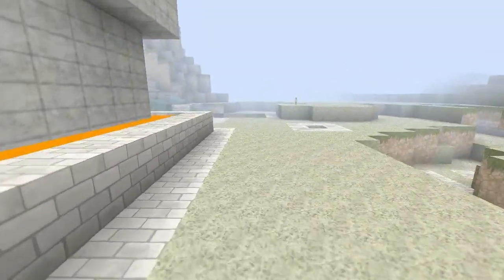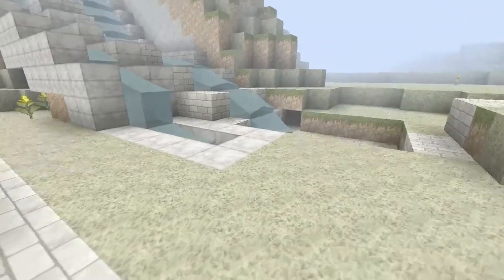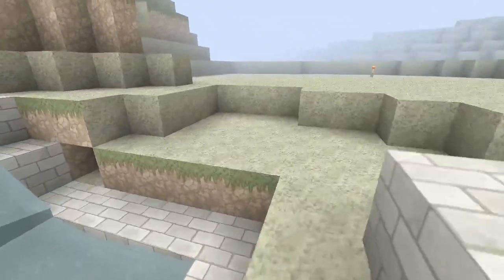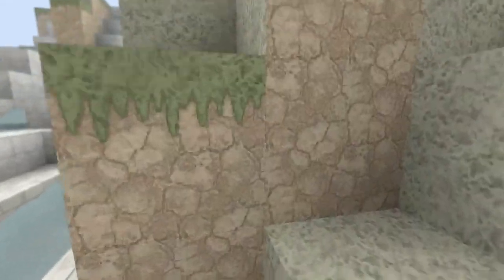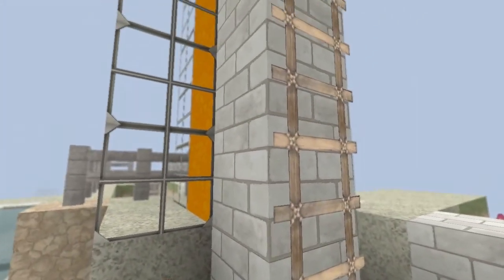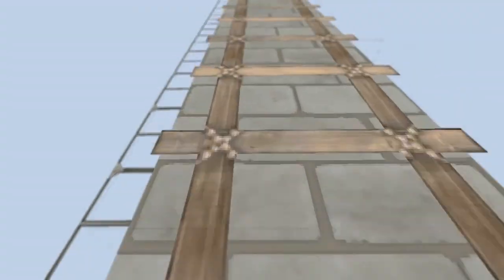Next I want to show you our swimming pool area. These are our kind of lame water slides that we've been working on — haven't perfected that yet, but hopefully we'll get them working well soon. But this is my pride and joy: our diving board. It's super epic.